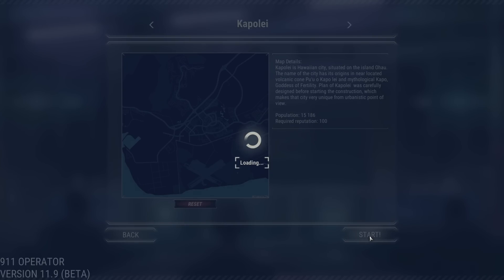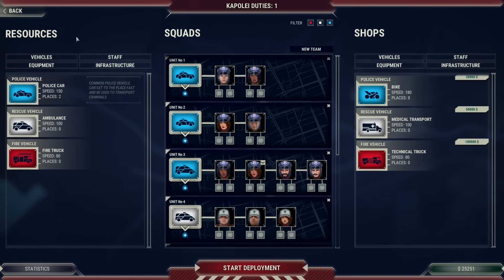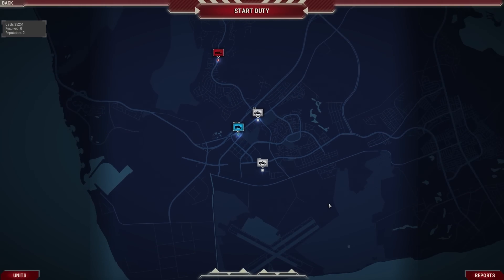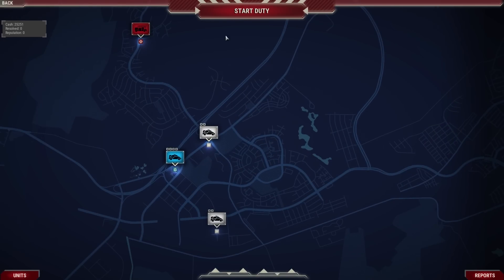Welcome to 9-1-1 Operator. We have resources here — police cars, rescue vehicles, and fire vehicles. Over here are the shops where you can buy extra ones later when you have money. They're quite expensive, and we have $25,251 right now. In the squad menu, here's everybody we have — you can make a new team and filter between fire, medic, and police officers. Let's start deployment and check out what this game is all about. Here we are in this wonderful area of Oahu.